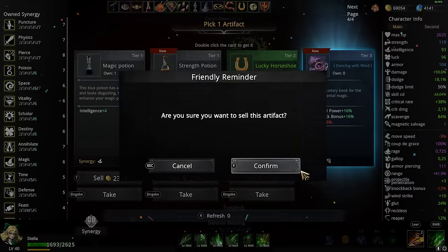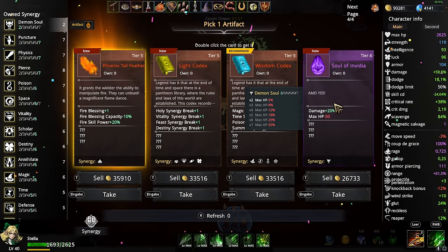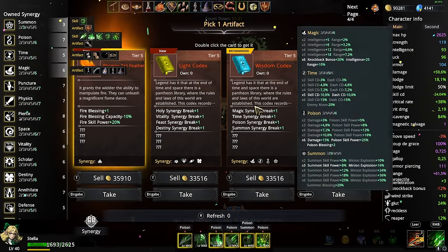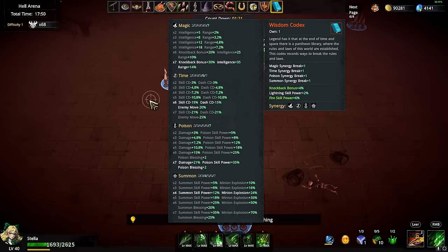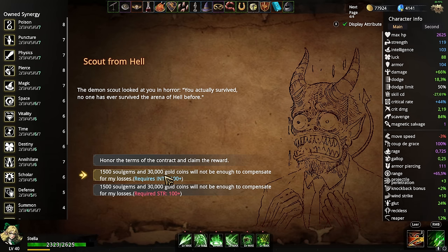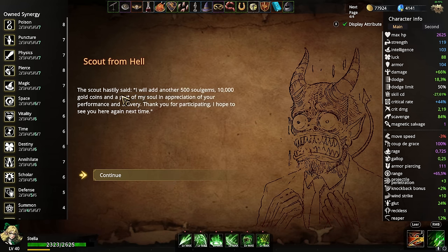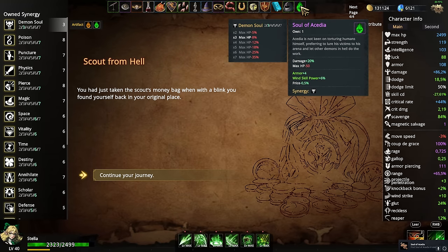That's way too much gold to say no to. Either I take flat damage, or sell one of these, or take the wisdom codex which gives plus one summon and plus one time — time is the cooldown reduction stat and minus enemy movement. I'll take that, it's way too good. Now we can get even more out of this. The scowl tastily said: 'I will add another 500 soul gems and 10,000 gold.' We got a soul of Arcadia — 20 bonus damage, sure.